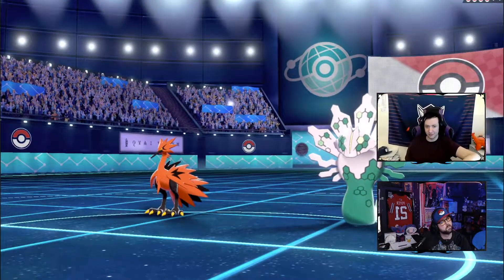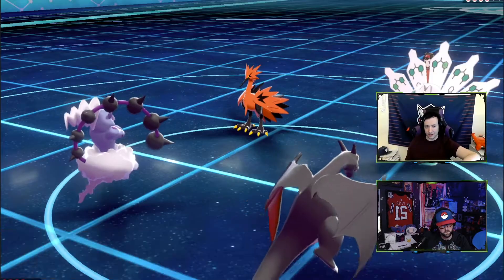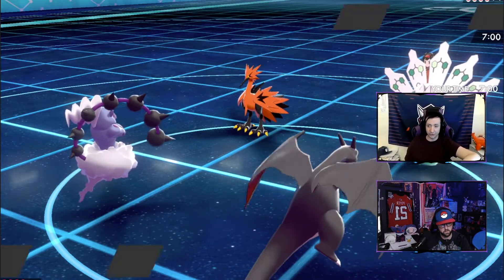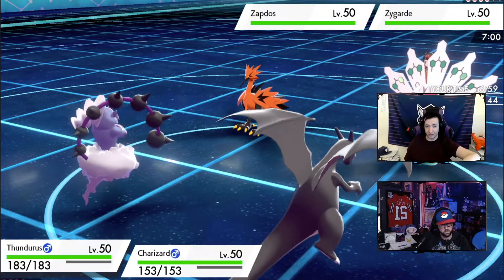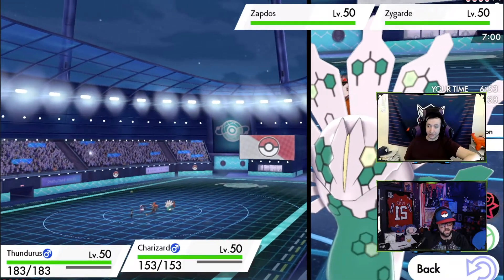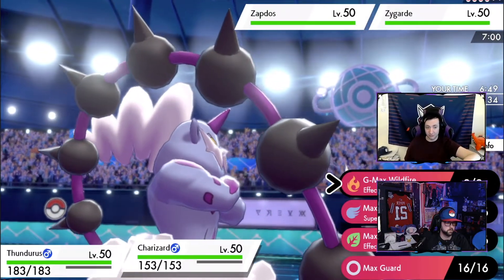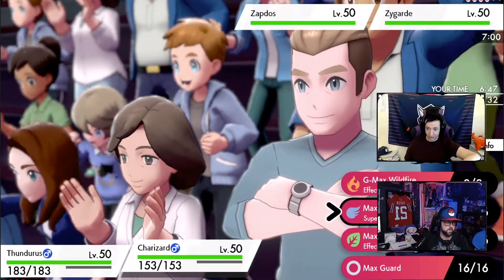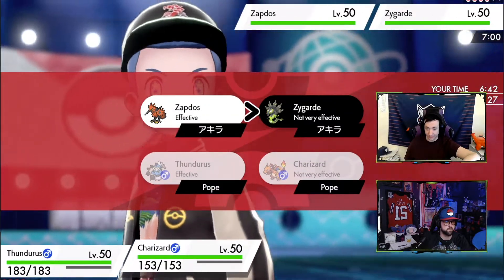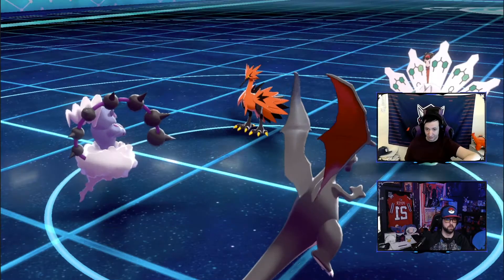Zygarde and Zapdos. We're going to Taunt that Zapdos immediately, then Dynamax and G-Max Wildfire Zygarde. They don't really need the speed advantage they're going to get. Unless the Zapdos Dynamaxes and uses Max Airstream — you said that, and then the game paused, and I was like, 'no, please don't tell me that's actually happening.' At least we know if we Dynamax we're faster than their Dynamax if they did.